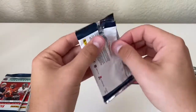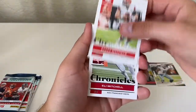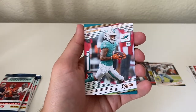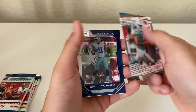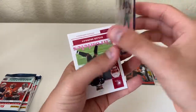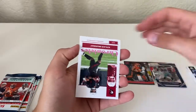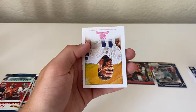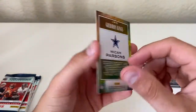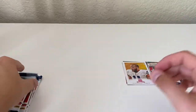Next pack: Baker Mayfield, Eli Mitchell, Brandon Cooks, Jalen Waddell — nice! A Micah Parsons Playoff — love the look of those. Kyler Murray pink, and a Micah Parsons Gridiron Kings that's pink as well. So you get on average about eight pink parallels per box.